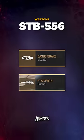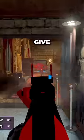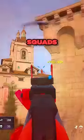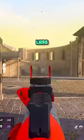With the Cassus Brake and F-Tac, you'll be beaming at range. Built with the Bruin Heavy to give you no recoil. Paired with this mag, so you can take on full squads. Finished off with the MK-3 Optic for less visual recoil.